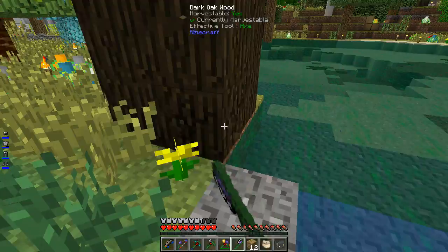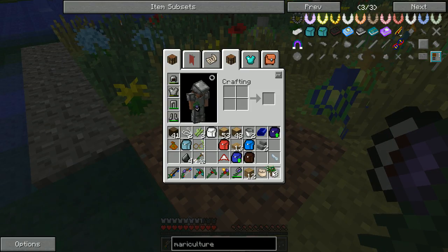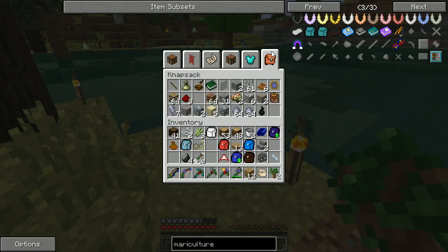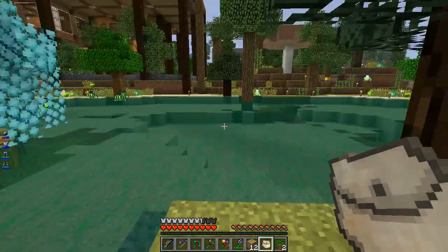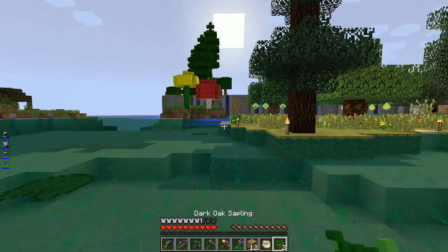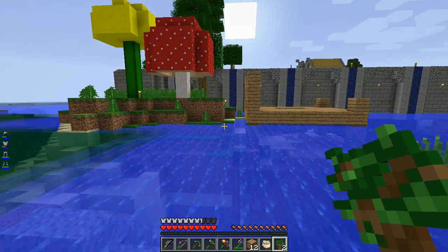All right, let's see about harvesting that dark wood. Taking down this tree — that gives us some dark oak wood saplings. I hope I don't have to do this in a 4x4. I don't have any bone meal or bones on me. We'll just leave it at that and maybe have to hunt down another dark oak tree. If that doesn't grow we don't have enough saplings, so I'm not going to set this up in our tree farming area just yet.